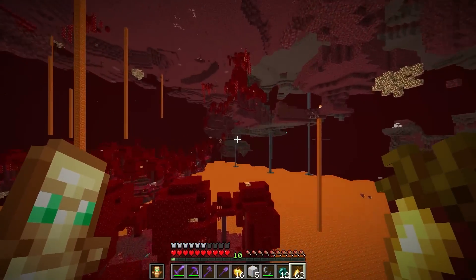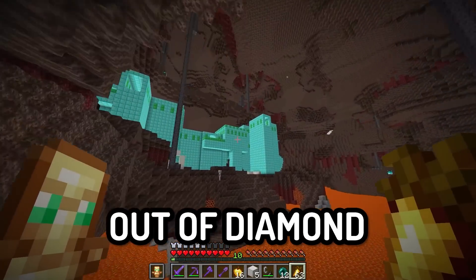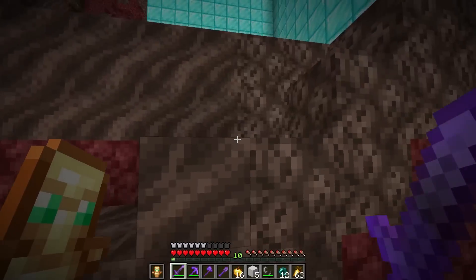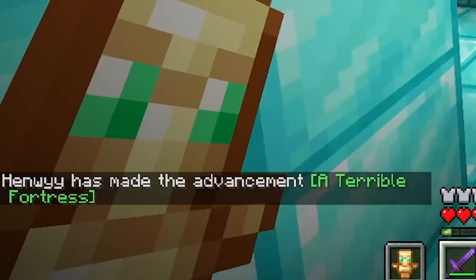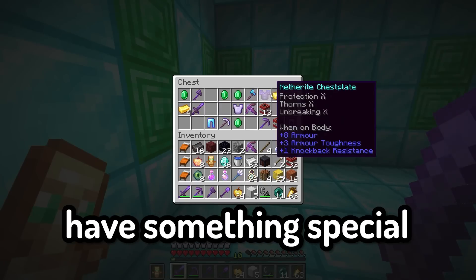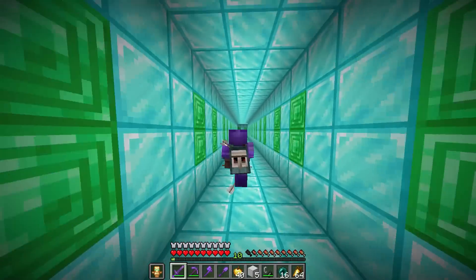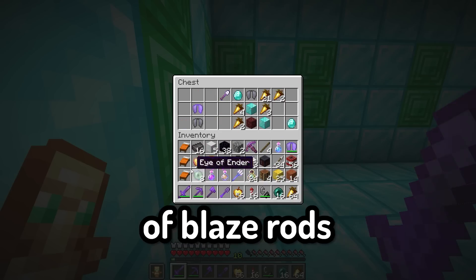Mr. Nether Fortress, where are you? I see it — it's right ahead. What is it going to turn into? It's made out of emerald — oh my goodness. He's gone, he's actually gone. We have entered the fortress. Let's check out what these chests have. We got Eyes of Ender, firework rockets, and arrows — that means we don't need to trade at all. All we need right now is a couple blaze rods and we're good to go.